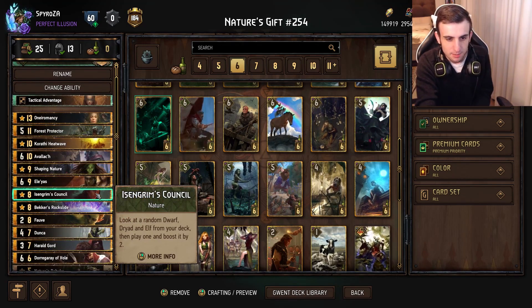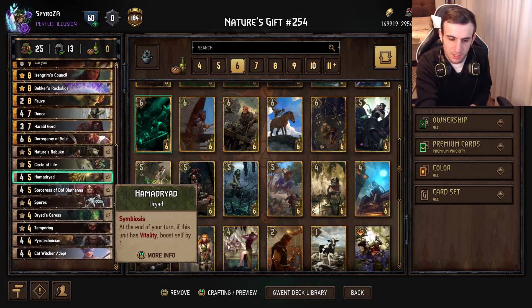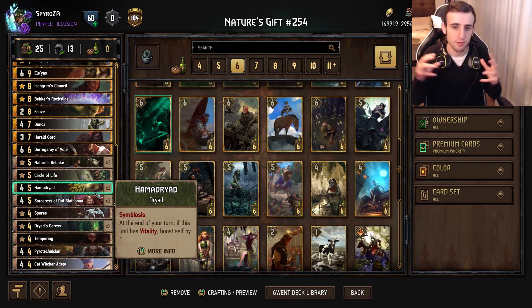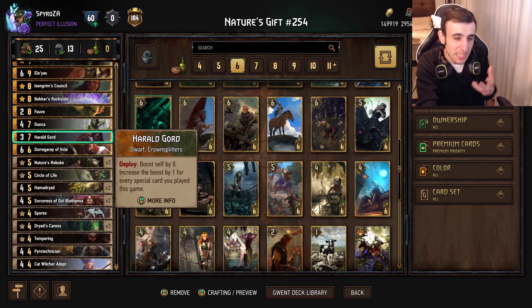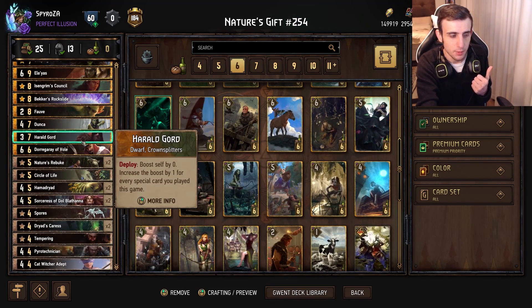That is the deck. This deck is going to be somewhat of a control-heavy deck. It's good against Nilfgaard and has some other good matchups too. Basically, this deck often wants to win round one, bleed round two. Because of this leader ability and deck type, it's very good at playing to three different rounds - winning round one, pushing round two, making round three very short with Gord as a finisher. That's typically going to be this deck's game plan. Let's jump into a few games now and see how we do.